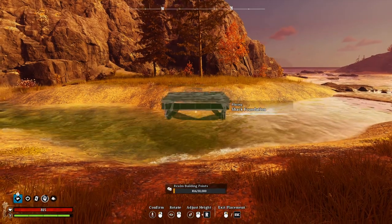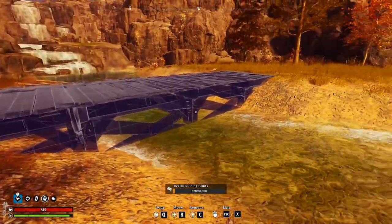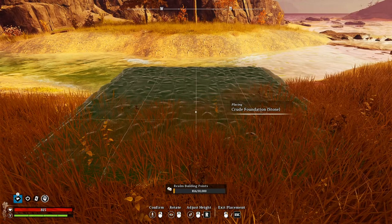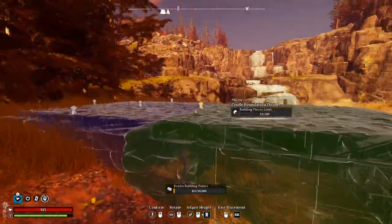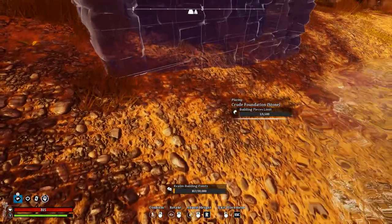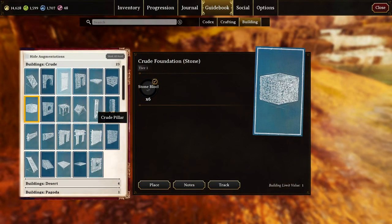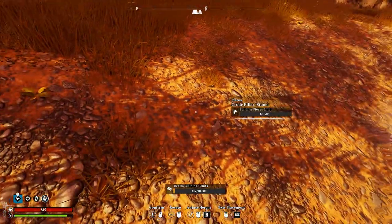Now let's get into deep foundations, which is something you'll use for things like making a footbridge across a river. Having a plain bridge is okay but there's a better way to do this. Let's use some crude foundations as an example — raise it up just a little bit. What we want to do is aim for the space below it like this — it's not intuitive at all. Do you hear that sound? It sounded like it placed. The way you know that it did place is if you remove this and grab a pillar; if it snaps, then you know it's placed down there.